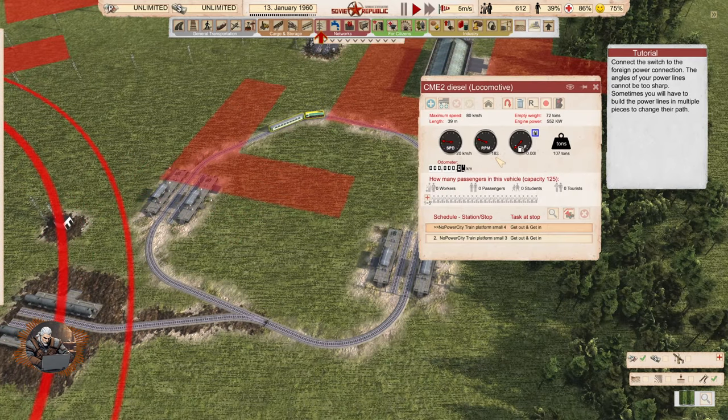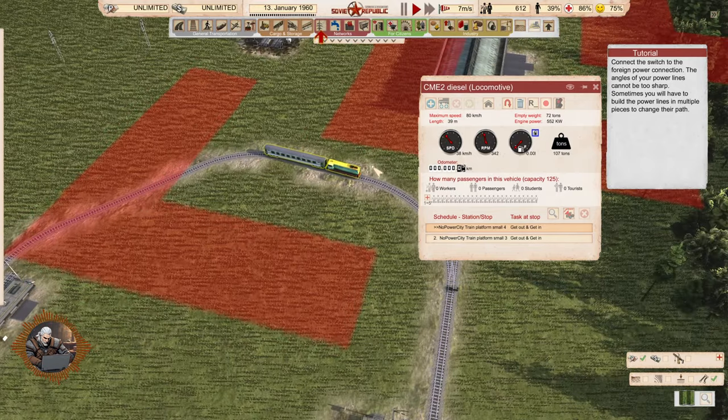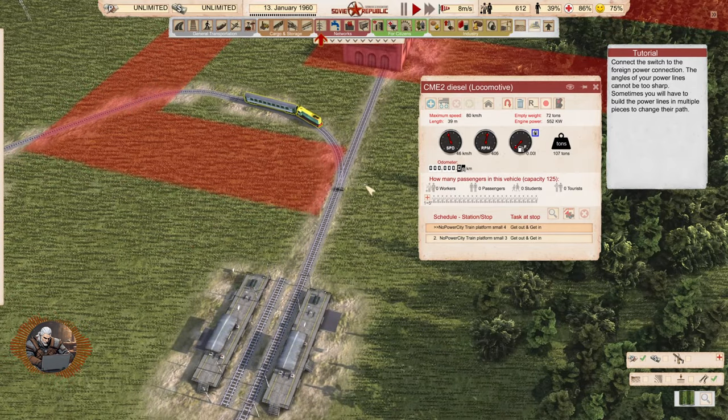And now it's going — it doesn't have fuel but it's going to go. They made it so cool so that you don't have to strand trains without fuel in random places.